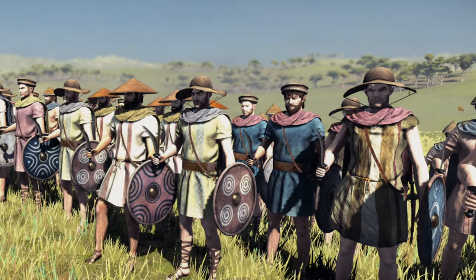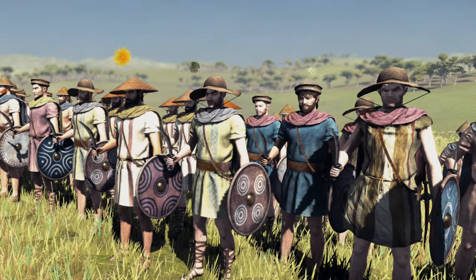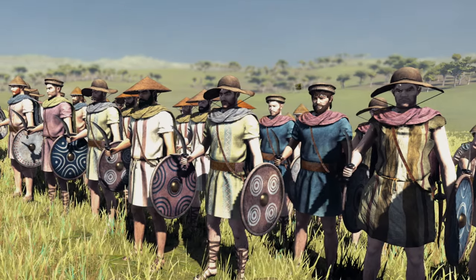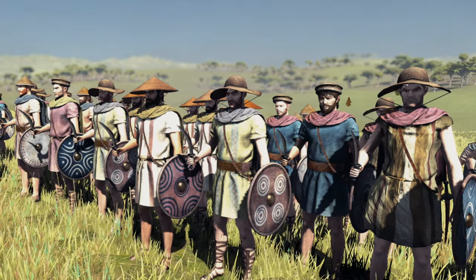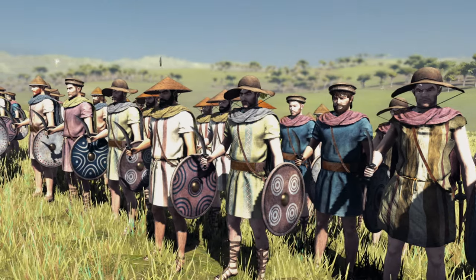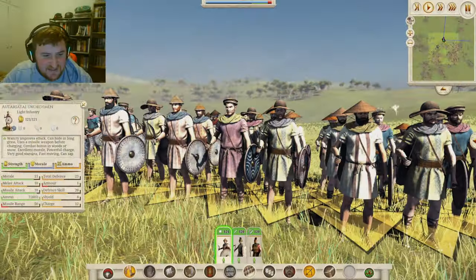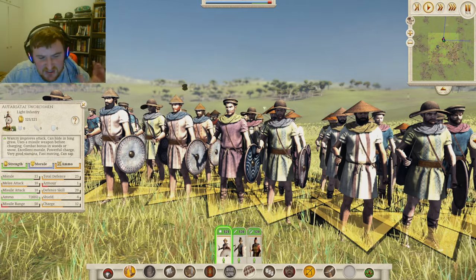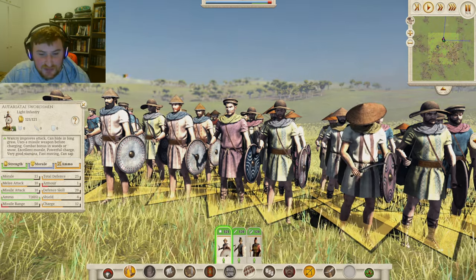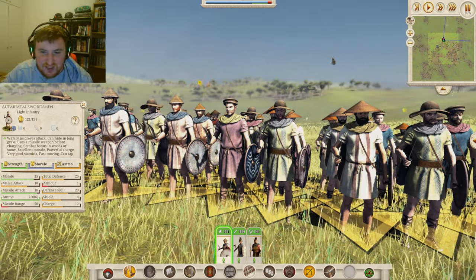Next we come on to the Autoriati Swordsmen. The Autoriati were a very important tribe before the start of this mod, left in the dust by the RDAI, which is why they aren't a faction themselves. There are two units to represent them. The Swordsmen have peasant hats — farmers from the fields coming out with their Sika and little shields. They have relatively good stats: 25 defense, 12 charge — not fantastic for a light infantry unit — but they are fast moving with 50 morale, which is really decent. Only 10 melee attack, so these are more of a levy unit in general.